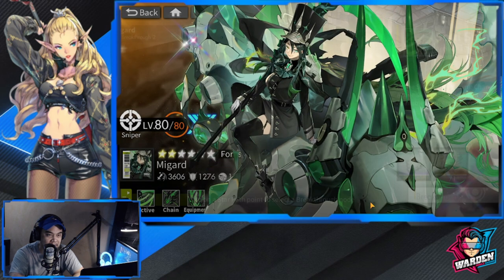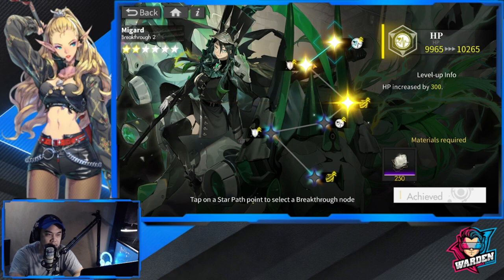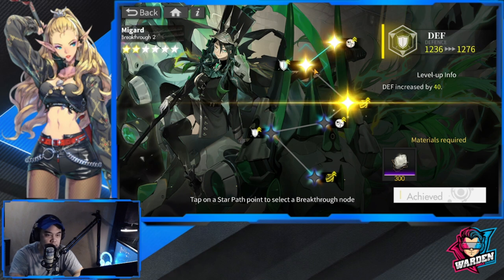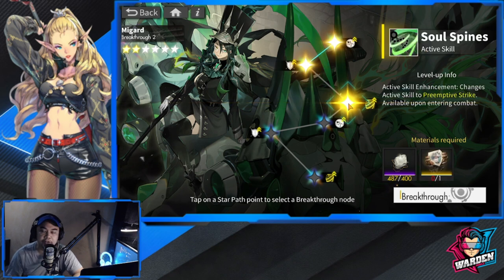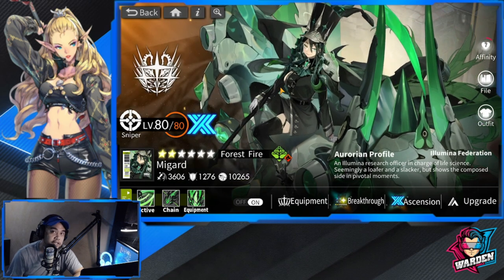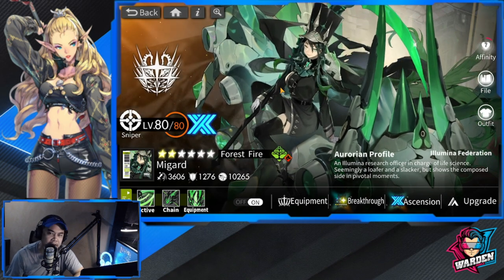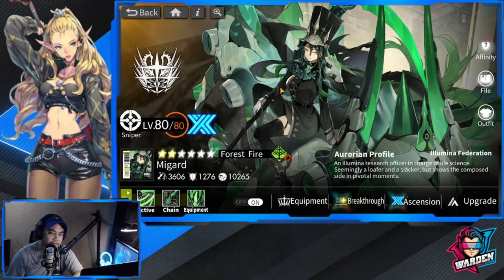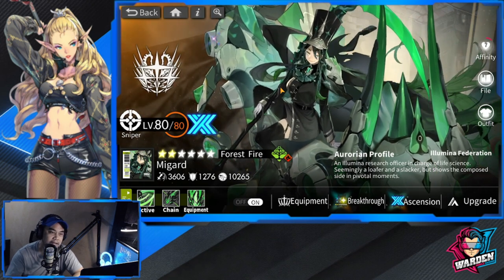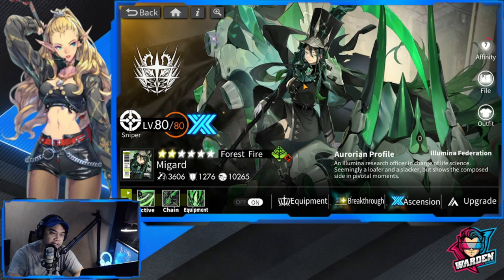One thing to note: for Megard's breakthrough, at breakthrough two you don't need an extra copy. But for the preemptive strike on her teleport, you really need one copy - that is why I want to get a copy from tomorrow's banner. For beginners without many forest heroes, she's worth investing in. I got her from an off-banner originally, and now I'm going for breakthrough three.